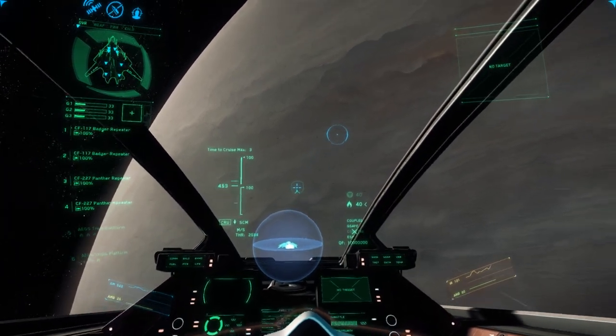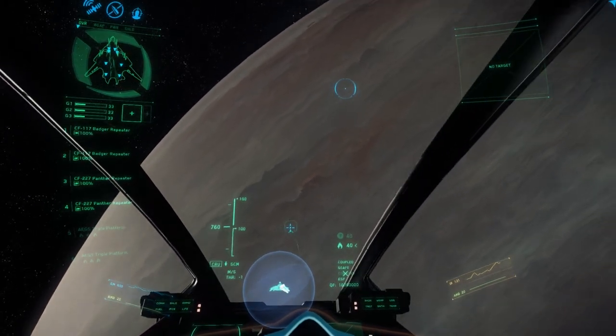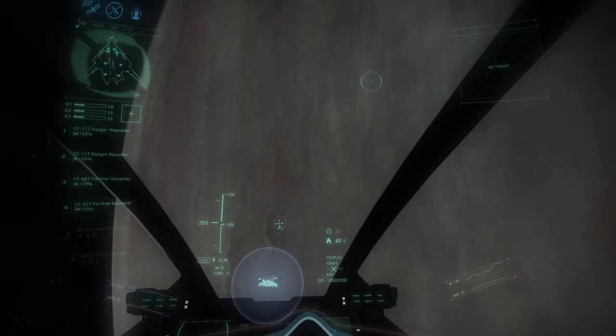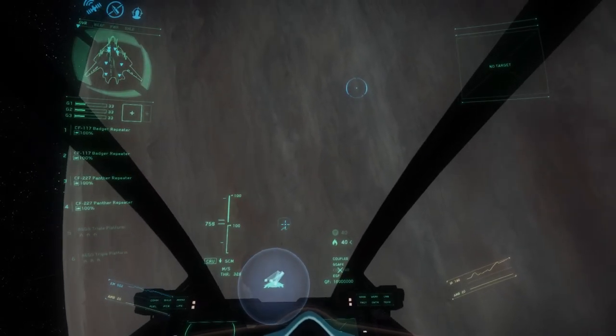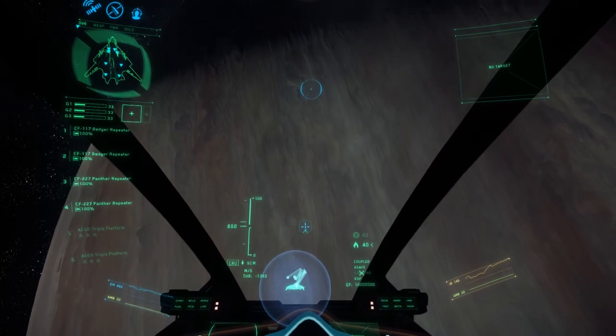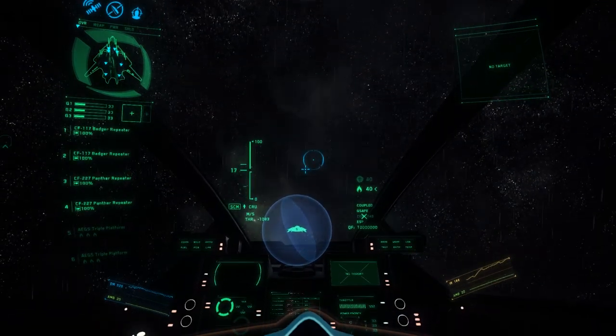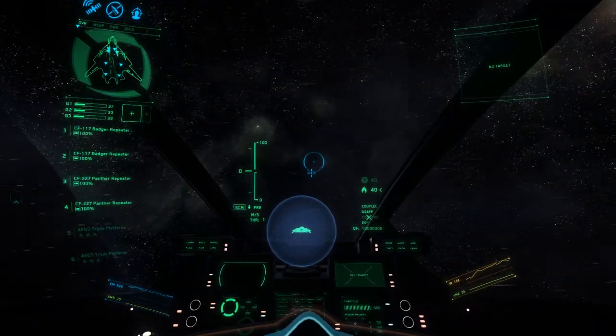There are more ships out in the relay missions for us to actually test the Sabre against. As you saw when we mounted up, it is just a cockpit — there is no living space, there's not even any tunneling system through the spacecraft. You are sitting in front of 26 meters of death; that's all the rest of the spacecraft is devoted to — engines and guns.